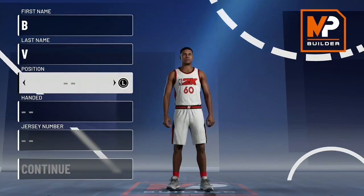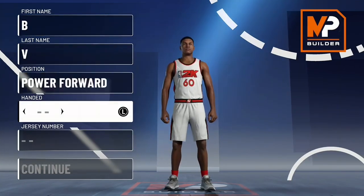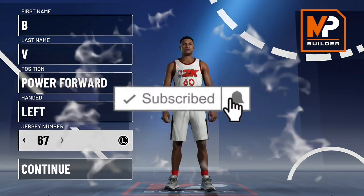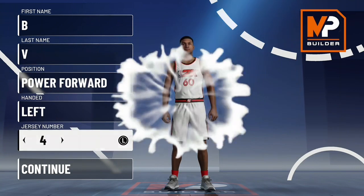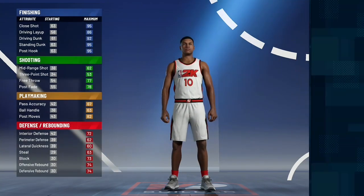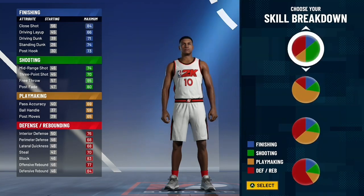You would assume the stretch playmaker has a yellow-green pie chart, but this one does not. What you want to do is set the position to power forward. Shooting hand does not matter, use whatever you're comfortable with — I use left. Jersey number obviously does not matter, just pick whatever you want.